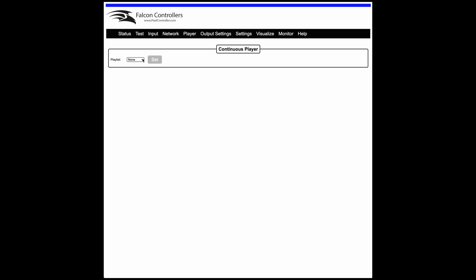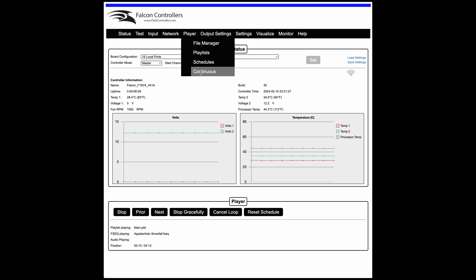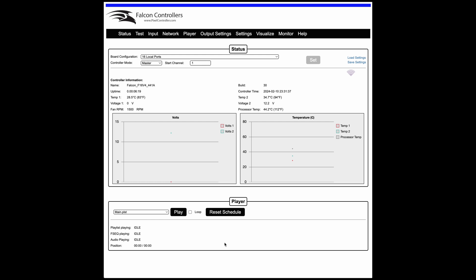Continuous just lets you set a playlist to play all the time. If you set that and turn it on, the status page shows it playing your main playlist over and over. If the controller loses power and comes back up, it'll start again automatically. So if you have a very simple setup without a complicated schedule, you can just use Continuous. You can also stop it and set it to None, and then nothing is playing.